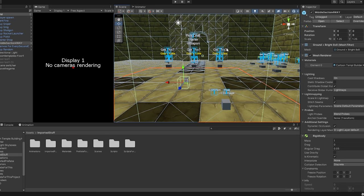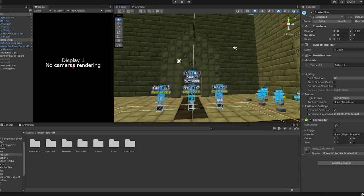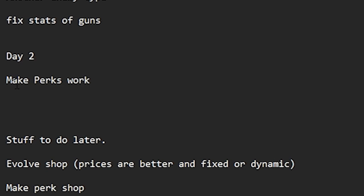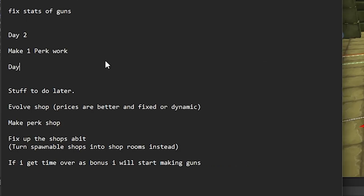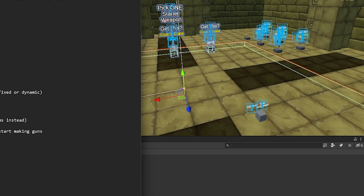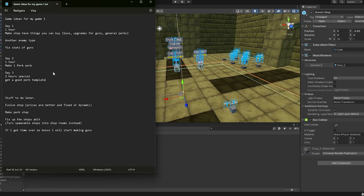Welcome back to some more Unity. This will be another checkup, just another day where I get some progress done. Hopefully, because last day wasn't too great - literally all I did was make one perk work, and not even that well. Now we've got day three and this is gonna be special - we're going for two hours. The main focus and goal of today is to get a good perk template so I can easily produce perks.